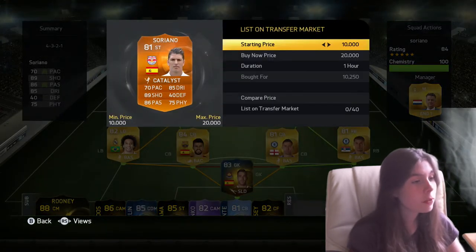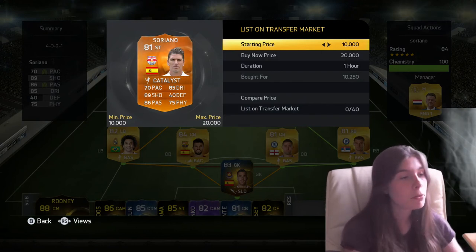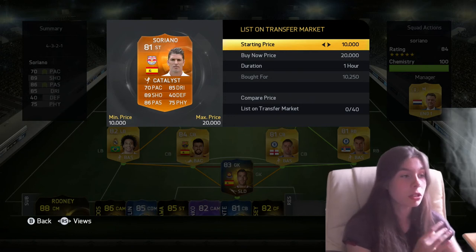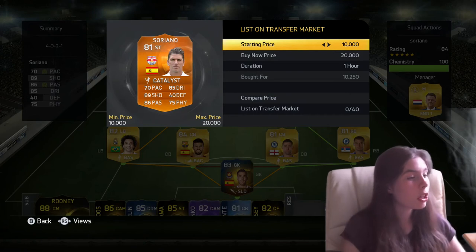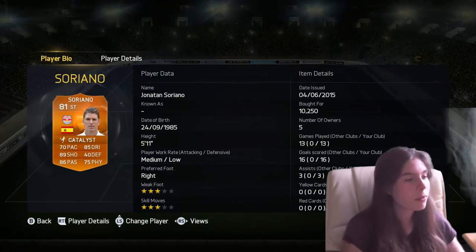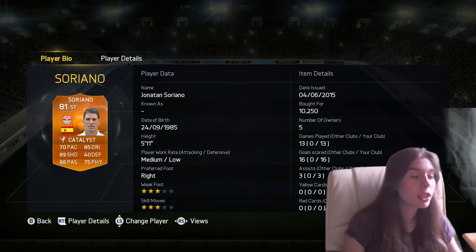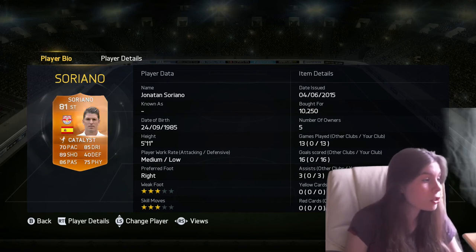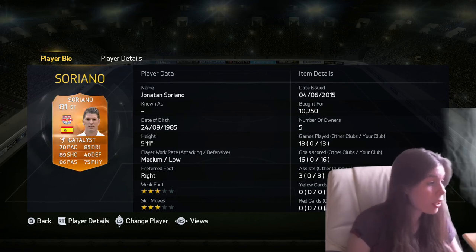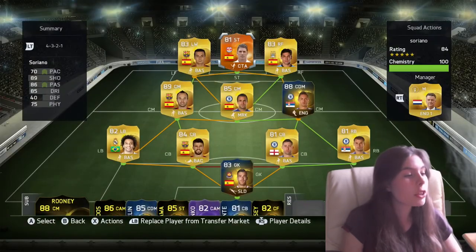He doesn't go for that much — I got him for 10k. If he had a bit more pace, like 80 pace, I'm pretty sure he would go for a bit more, but his price range is 10 to 20k, so it's a pretty good price range for a Man of the Match. Anyone can really get him. I haven't used him yet, but he has got 70 pace, 89 shooting — 89 shooting is pretty good, it's one below 90, and that's actually really good. He's got 86 passing, 85 dribbling. Those stats are really good for an 81-rated striker. 70 pace is really the only thing that will let him down, but it is quite the average pace for a striker. So yeah, that is the squad builder.